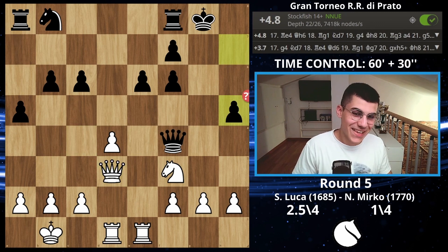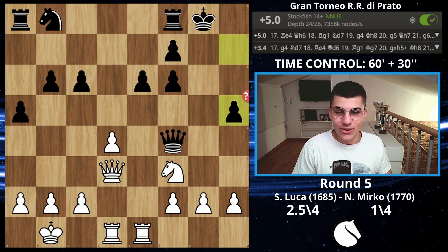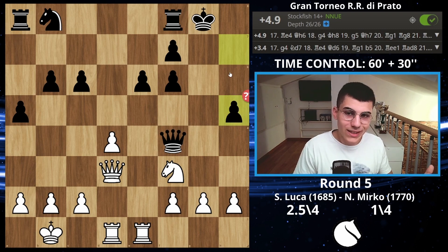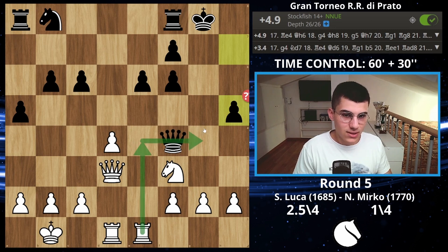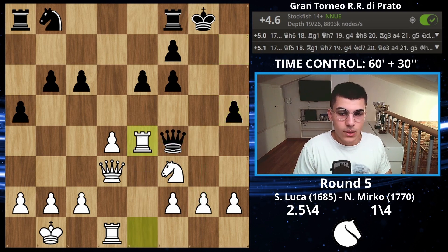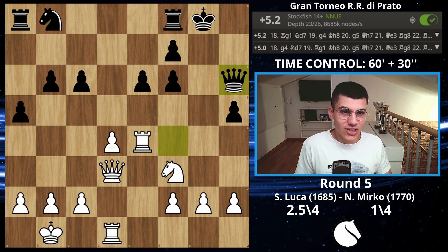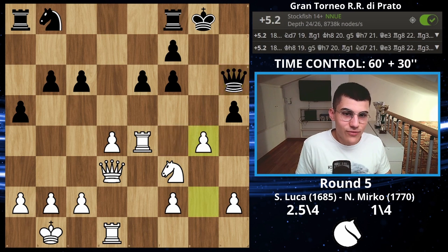Then he played h5 — I was really shocked by this move. What is the point of h5? It just opens everything so I can destroy him better. The only reason could be to prevent rook on g4, although by playing this move he just gave me a huge target. I played rook on e4 — what is he even supposed to do? After queen on h6 and g4, he just gave me a weakness.